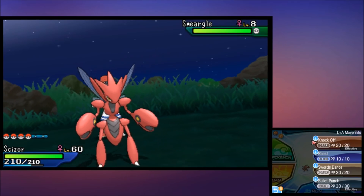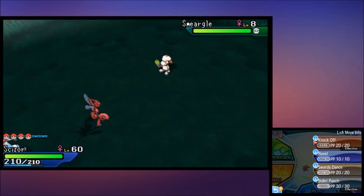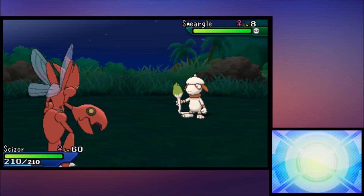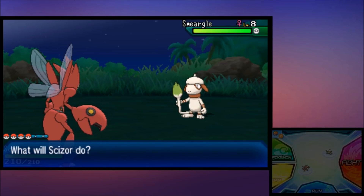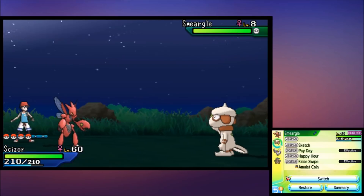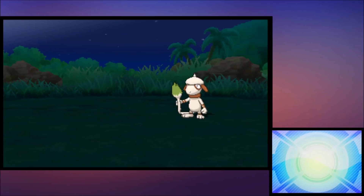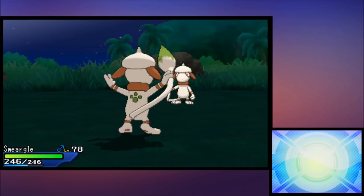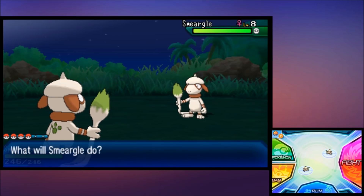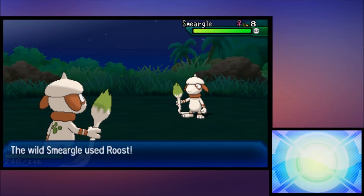I'll do the last move to show you how it works, because there is some confusion about how you can get moves onto Smeargle. I'm going to use Roost on my Scizor because I need recovery, and Smeargle is going to learn Roost. What I do is switch out into my Smeargle — making sure it already has Sketch open. The wild Smeargle in an SOS encounter just used Roost, so I come in with Sketch and sketch Roost just like that.